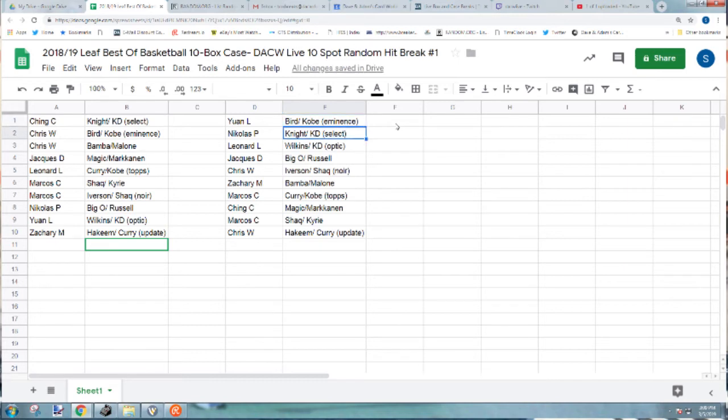The Kobe Eminence to Juan L. The KD Select to Nicholas P. The KD Optic to Leonard L. The Russell auto to Jacques D. The Shaquille O'Neal auto to Chris W. The Malone to Zachary M. The Kobe Topps Finest to Marco C. The Magic Johnson to Chain C. The Kyrie to Marco C., and the Curry Update to Chris W. All right, there it is — we'll be back in 20 with our next group break.